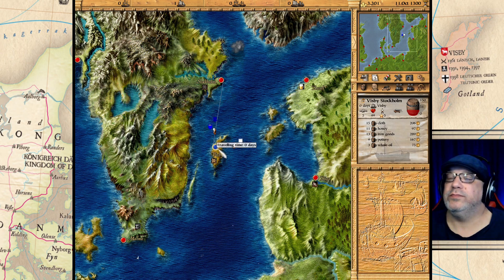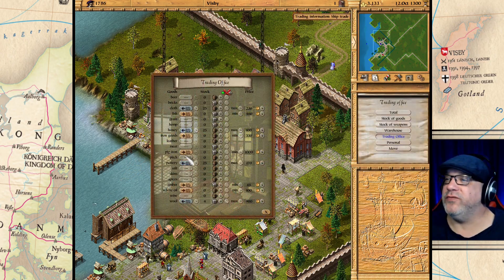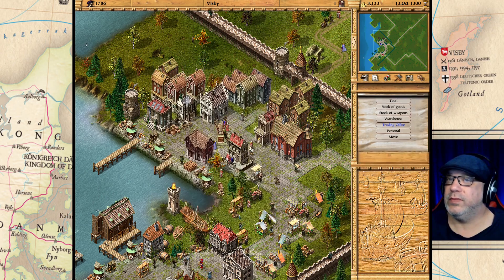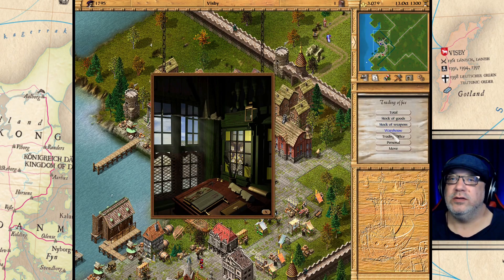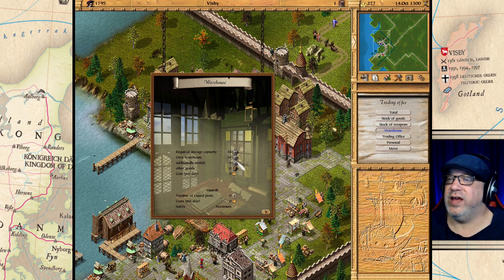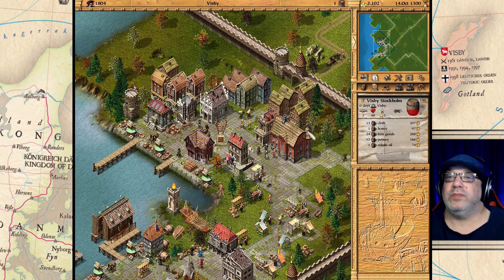Some whale oil and everything is selling. We have 62 iron goods in stock — let's see if we can lower the price on those. Iron goods at 330, not much movement so we'll leave it at that amount. We have to be careful here: if we start running out of warehouse space we have 50 packages and each crate can fit 10 barrels. If we start running out of space this will start going up and we'll have to start renting more space, which is very expensive.